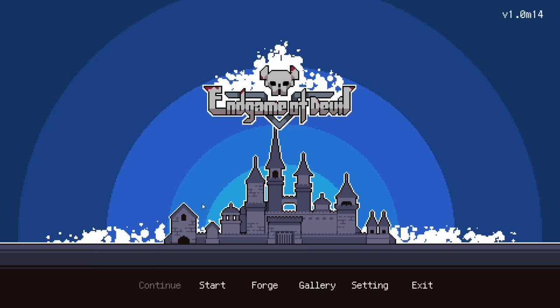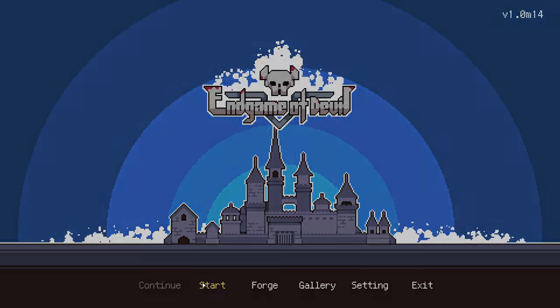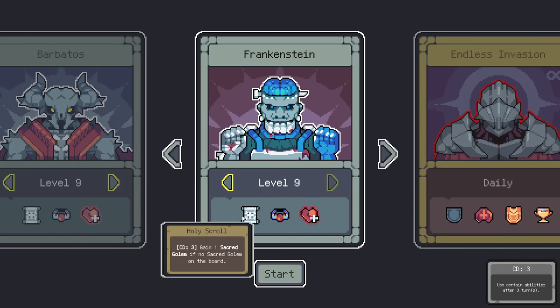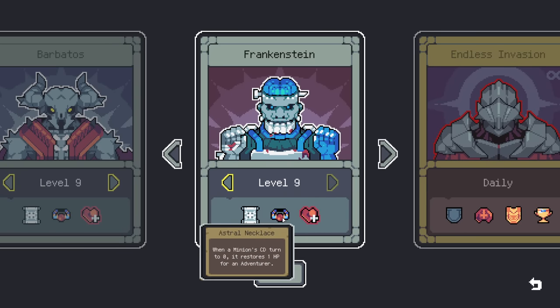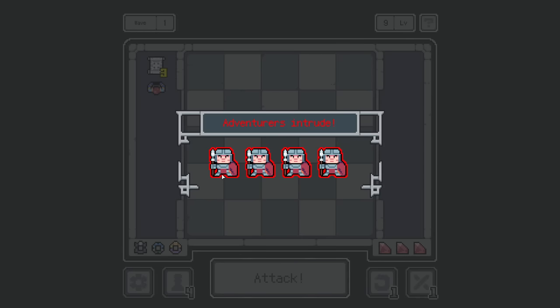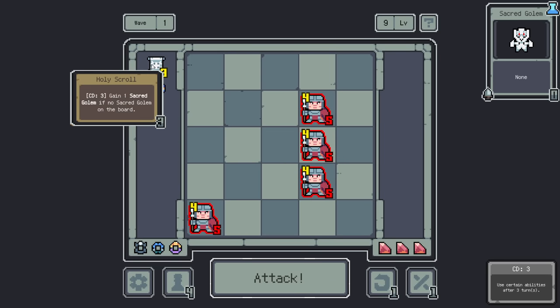Hello everybody and welcome back to Endgame of Devil, the Luck be a Landlord style drafting roguelike. I'm excited to be back here today. We're going in — we're at level 9 already. Let's just go in and explore what those debuffs we have to deal with are over the course of the run. I don't think it's too big of a deal.